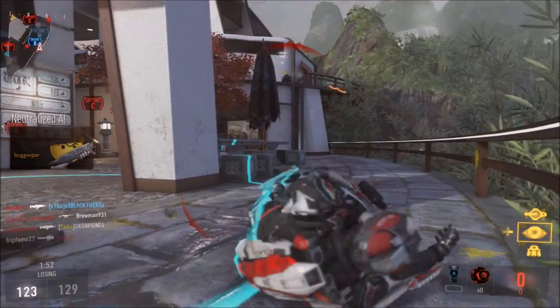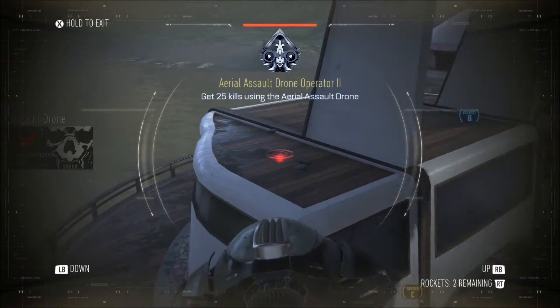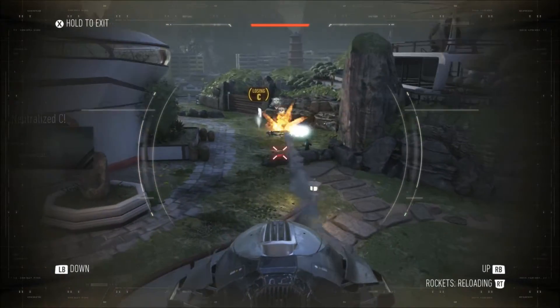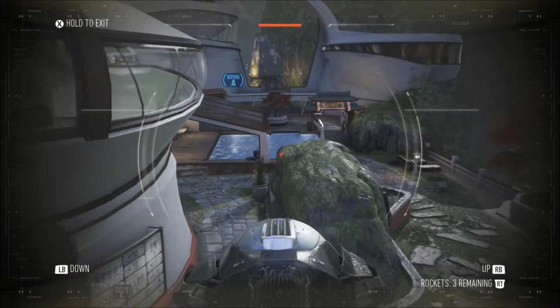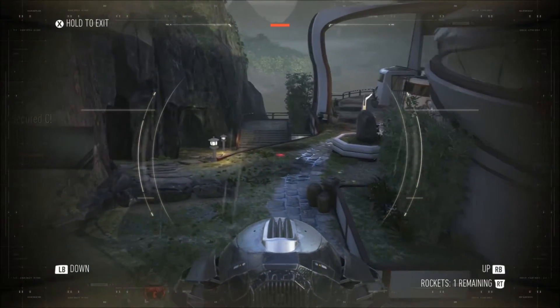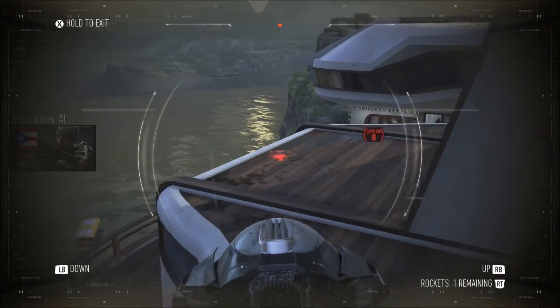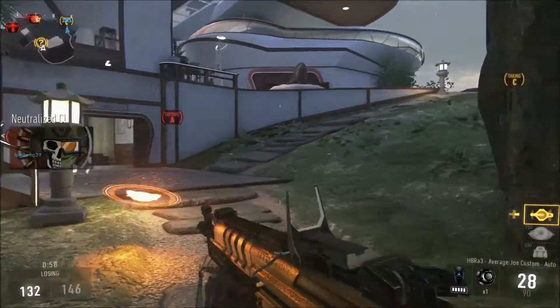Enemy taking A. We lost Alpha. Enemy has A. Losing B. Securing A. Enemy UAV above. Friendly assault drone in action. Losing Bravo. Friendly missile strikes inbound. Alpha secure. We lost Bravo. Enemy has Bravo. Enemy has C. Securing Bravo. Enemy taking Alpha. We lost Alpha. Friendly UAV above. Enemy has Alpha. Marking care package coordinates. Charlie secure.